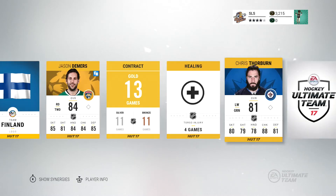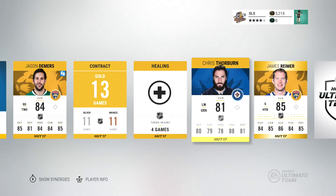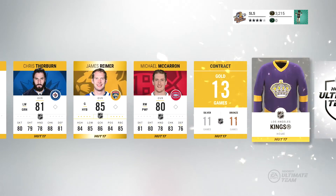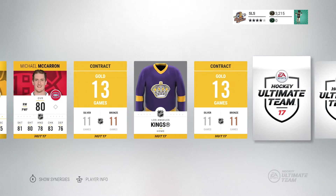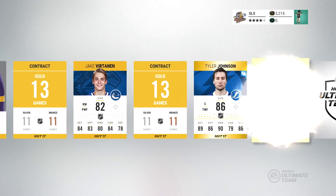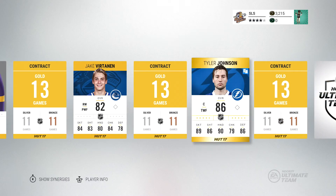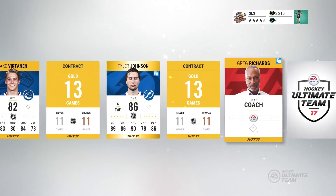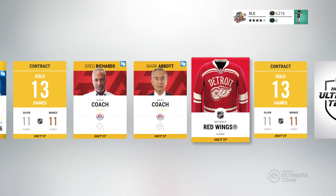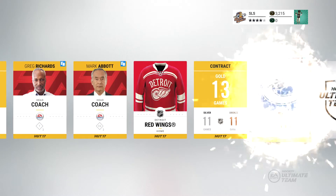Healing cards and contracts. Chris Thorben — wow, Chris Thorben looks evil! Some of these player photos are quite funny. James Reimer is our first rare player, so we've got one more rare player to come. Vertanen is not it. Tyler Johnson — again, decent offensive player, good hands, good playmaking ability. I like that Detroit Red Wings jersey as well. We've got a couple of nice jerseys so far in these pack openings.